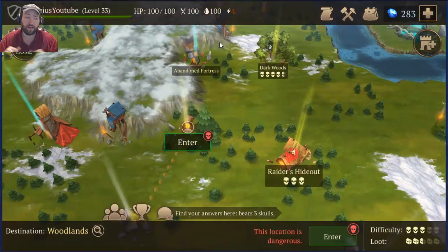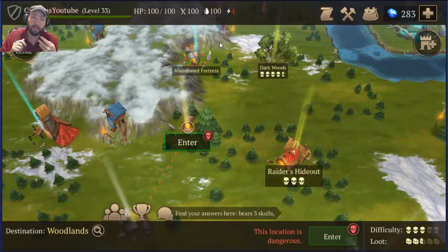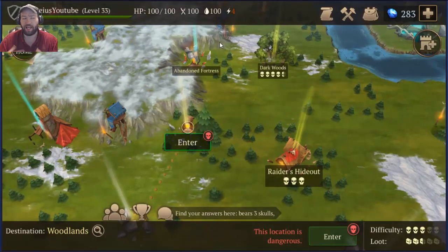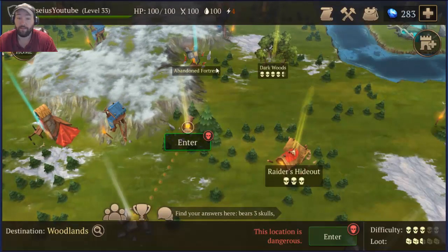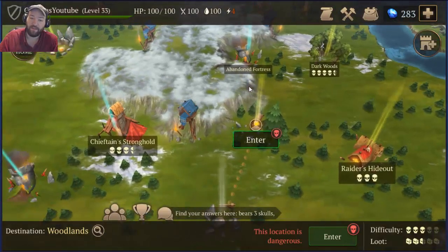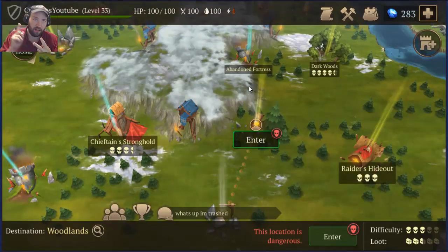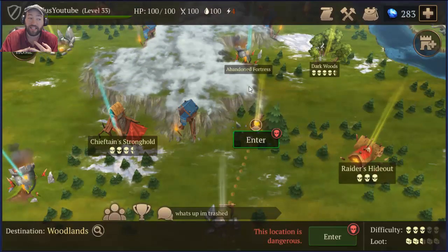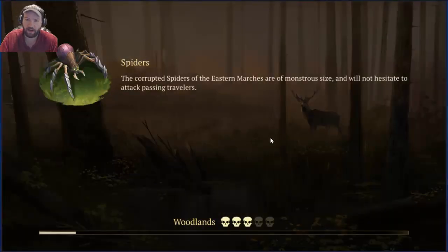Preparing to go into these places: there's gonna be a lot of spiders, a lot of boars, and a lot of frogs, but that's it — no other enemies other than those. And there will be one bear. That is it. The bear will either drop a ton of meat, some hide, or a bear claw.